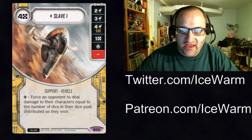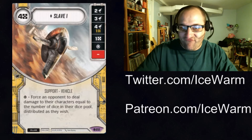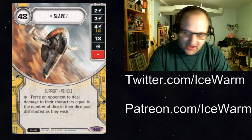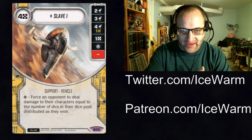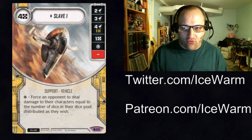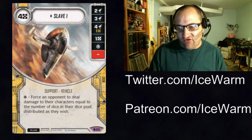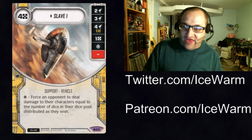I also like that if you use Cunning, you can trigger the special on Slave 1, and if Slave 1 is still in your pool — even on a different side — you can trigger damage off of it as well. So you're Cunning into the special, and then if it's sitting on the 4 damage side, you can pay a resource and do 4 more damage. The special can be pretty devastating, especially if people are leaving dice in their pool to focus into later, or trying to pull off Planned Explosion — if they have 6 or 7 dice in their pool, just blast them for 6 or 7 damage.